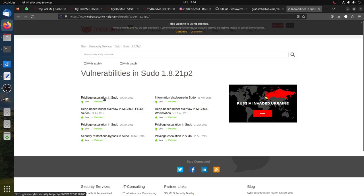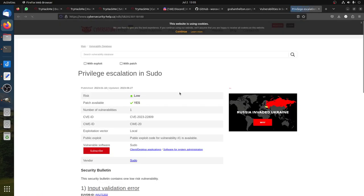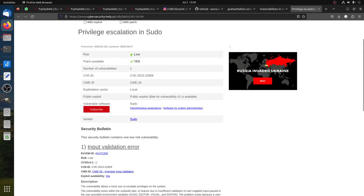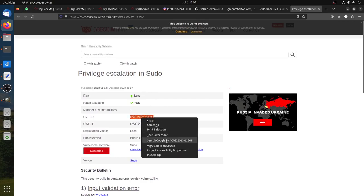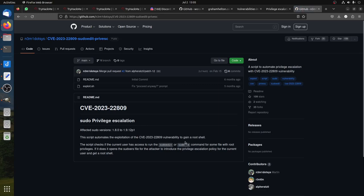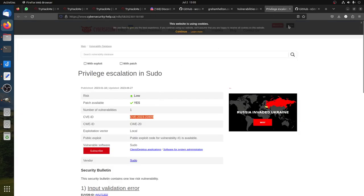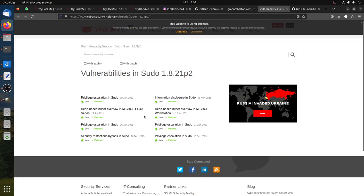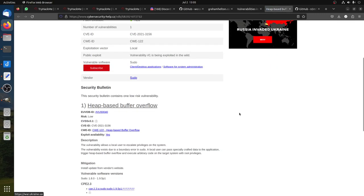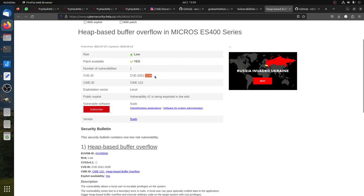Version 1.8.21p2 — you can see it has a couple of vulnerabilities, including privilege escalation. Remember, we don't have the sudo privileges we need. We are not part of the sudoers. So for example, CVE-2022 — we can search for it — that one requires checking all current users' access, which we don't have. So that won't work. The next one — heap buffer overflow in micro — is also not applicable.